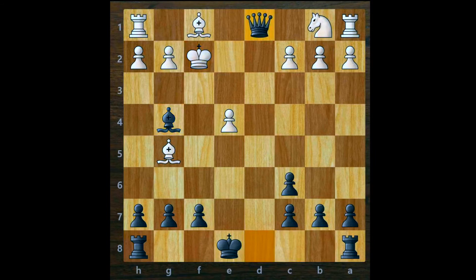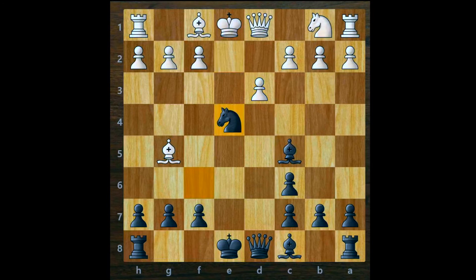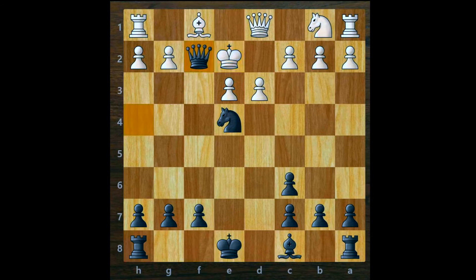Another common move from white is bishop to e3, with the idea of blocking your bishop from attacking on the king's side. But when you exchange bishops it opens up another diagonal for your queen to attack. After the exchange, play queen to h4 check. King to e2 can't be played because queen f2 would be checkmate, so white has to block with his pawn. We can then safely capture that pawn with our knight.